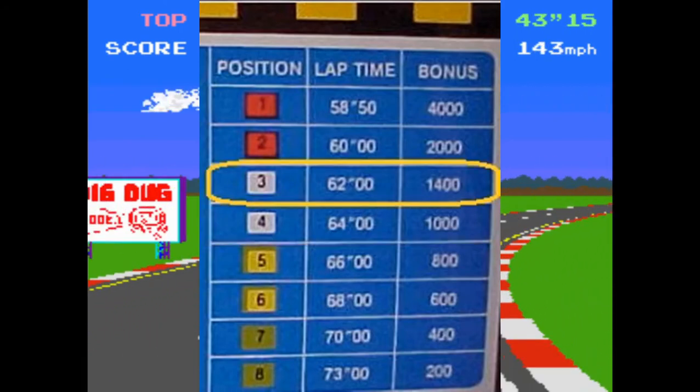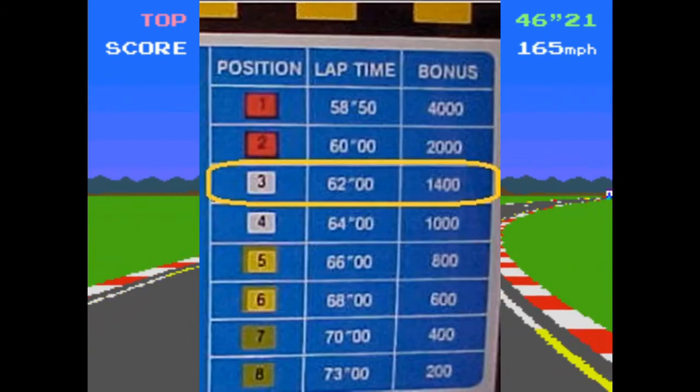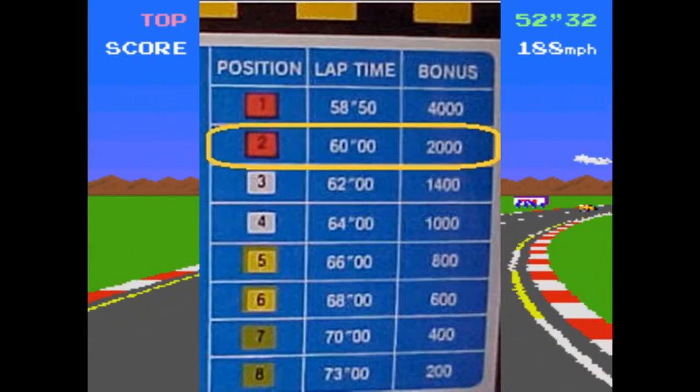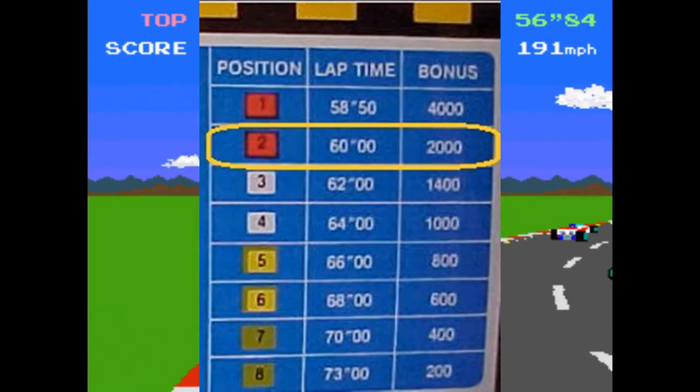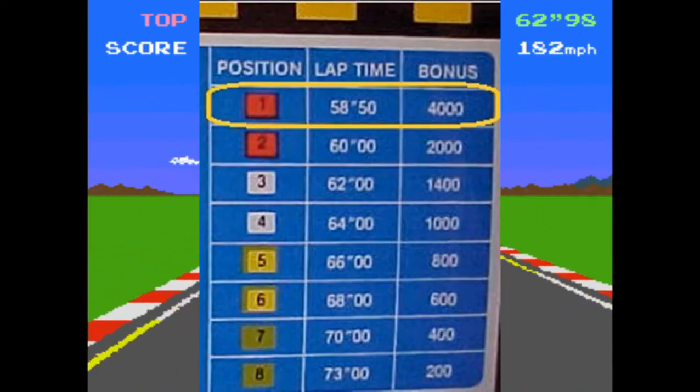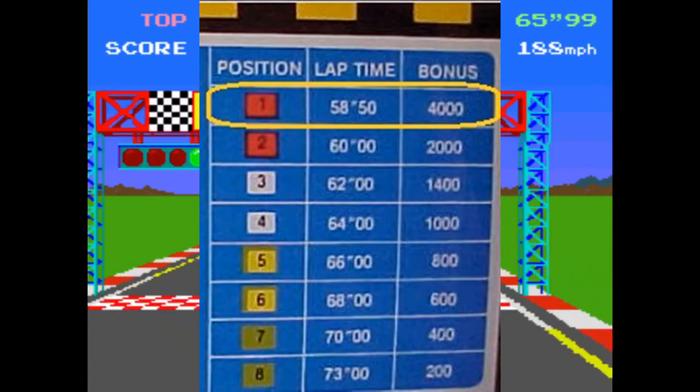If you qualify in 62 seconds or less, you'll earn the 3rd starting position and 1,400 points. 60 seconds or less earns 2nd position and 2,000 points. And if you qualify in 58.5 seconds or less, you'll earn the pole position and receive 4,000 points.